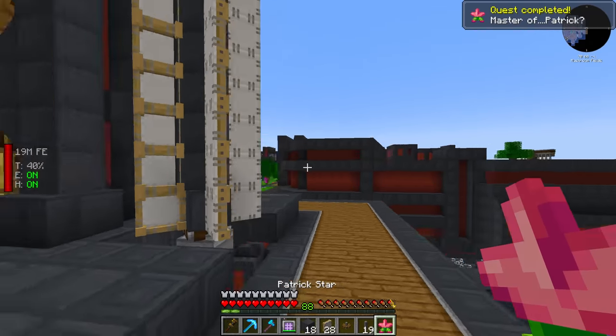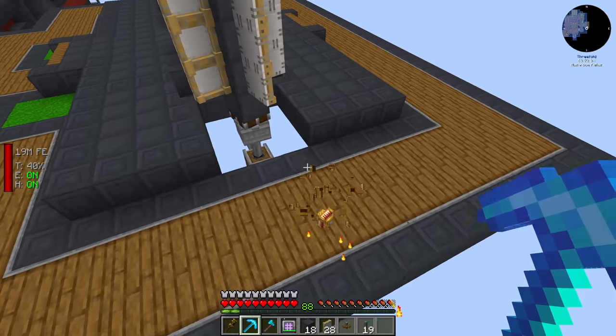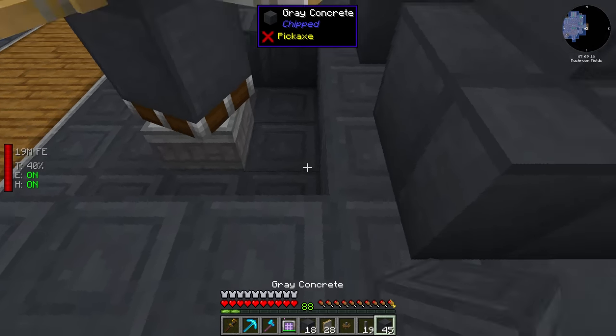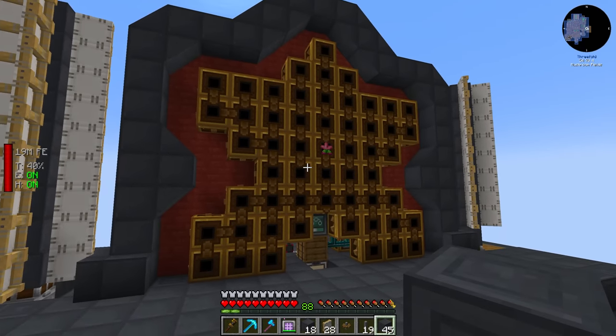There it is — the first Patrick Star. It should go to the drawer, and it ended up in our AE system. We got the Patrick Star, which goes right in the middle here. It took a bit longer than expected, but we should now have the ability with these windmills to also hook up the recipe for the ATM Star.